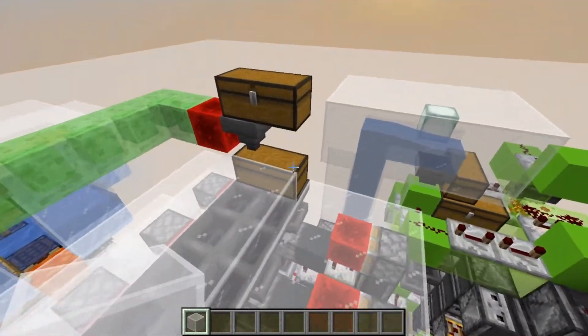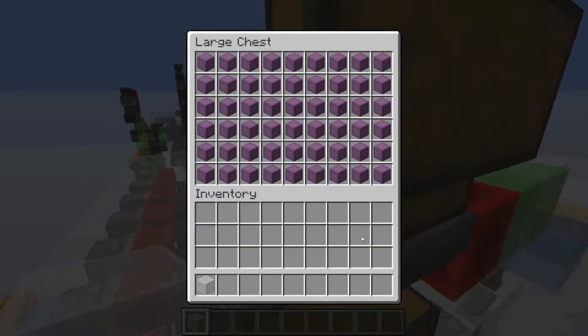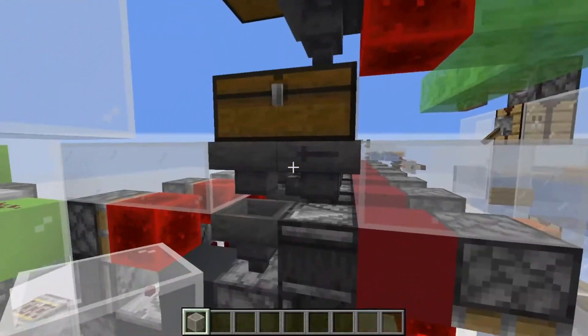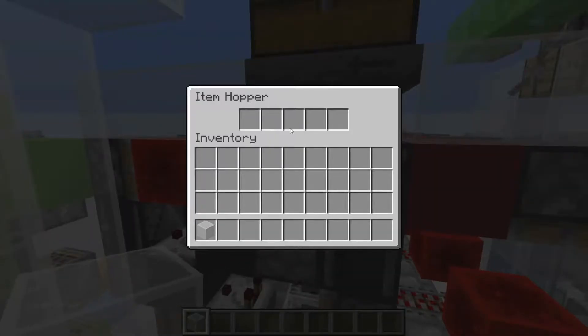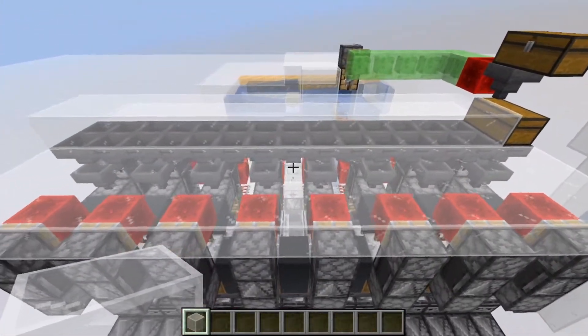How this system works: there is an input chest right here, and this can come from anywhere. The items need to be in shulker box form. The shulker boxes start in this hopper chain and they put two into each slice — the first one gets dispensed and the second one sits in this hopper here.